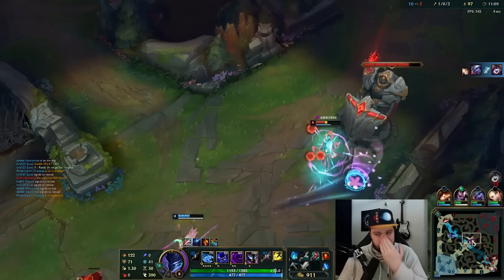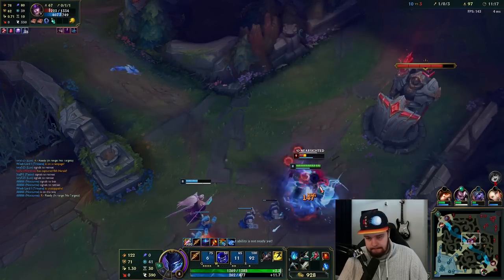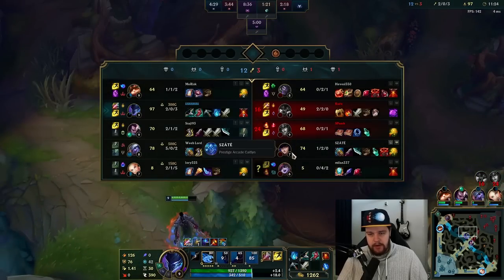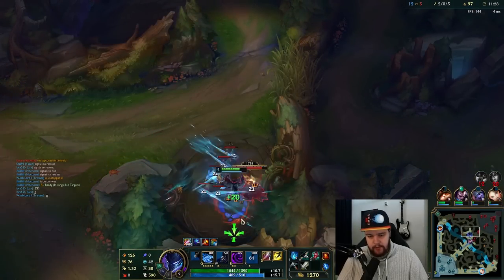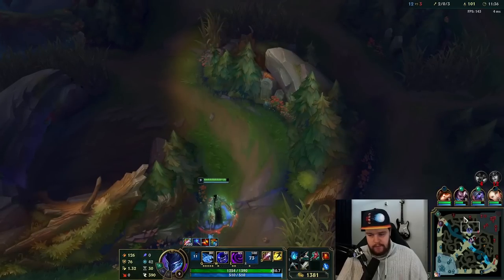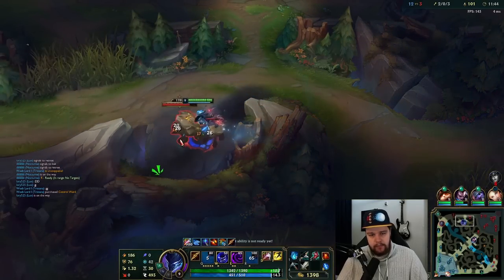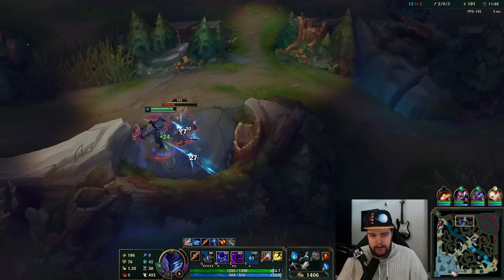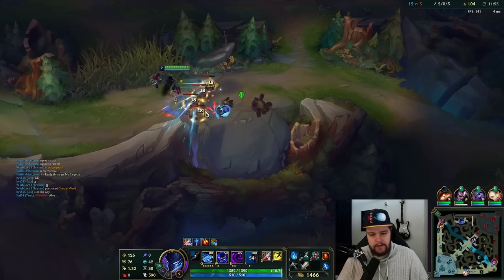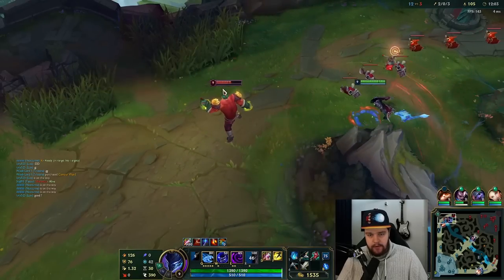Warwick ran all the way bot lane — interesting. I have ult so we want to use it. We saw these camps respawn and we saw Warwick rotate towards bot lane, so we know we can instantly take these camps again and consistently punish. These two camps are mine once again. This is how we expand our lead by punishing Warwick for not being at his camps. I've lost one dragon and one Rift Herald early, but I've gained so much value from taking his topside camps that I'm actually super far ahead.